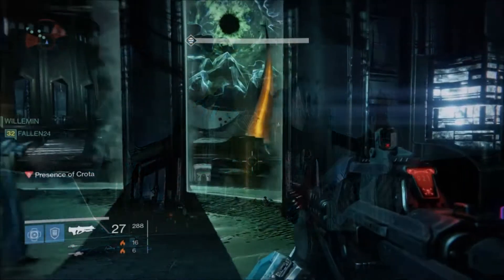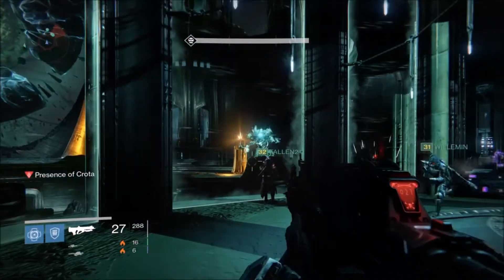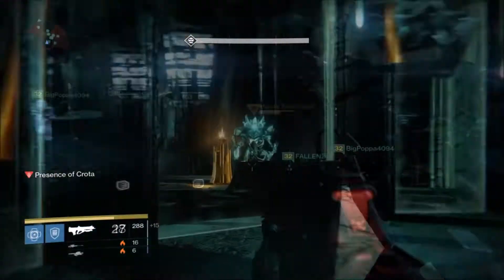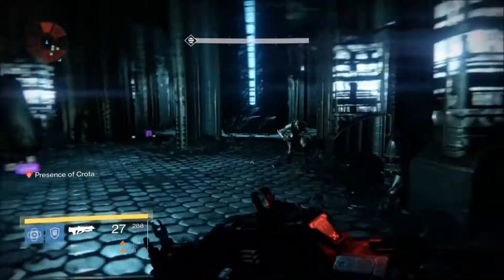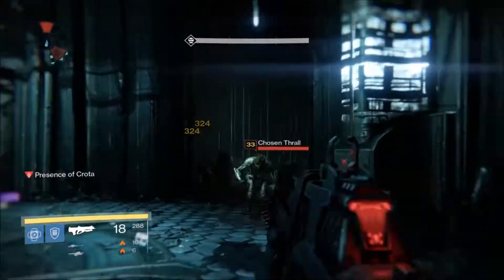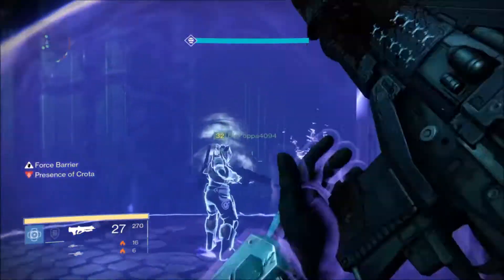Once you get more confident you can play around with those numbers — say, get a four and a four — so that later on all you have to do is a three and a two. I was a little upset by my sword performance because I know I hit him four and four, yet the damage only shows a four and a three, which means Crota got his shield back a little sooner than I was able to deal damage.